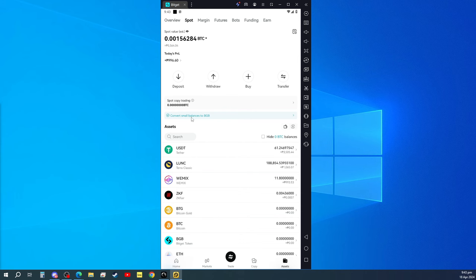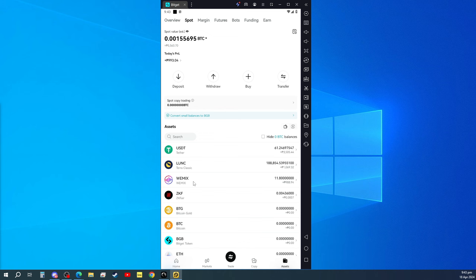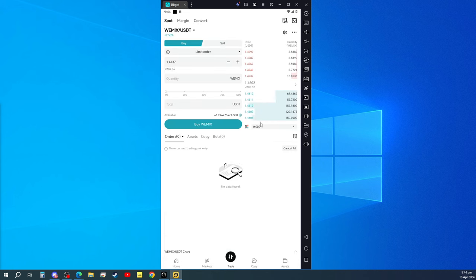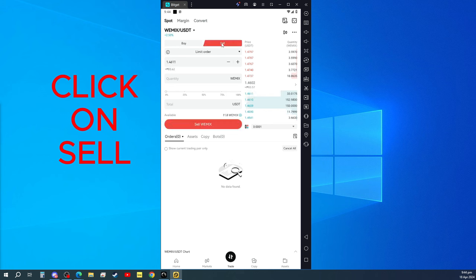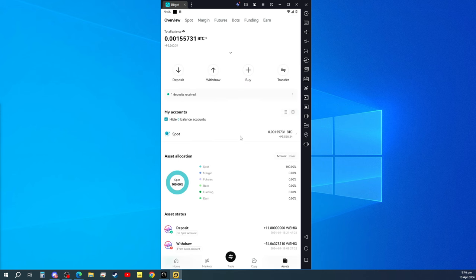It's amounting to 993. We just have to click on WeMix and then click on trade. Since we are selling our WeMix, make sure that it is WeMix/USDT. Selling this one — 100%. Let's sell it for 1.4632. It's amounting to around 900 pesos.